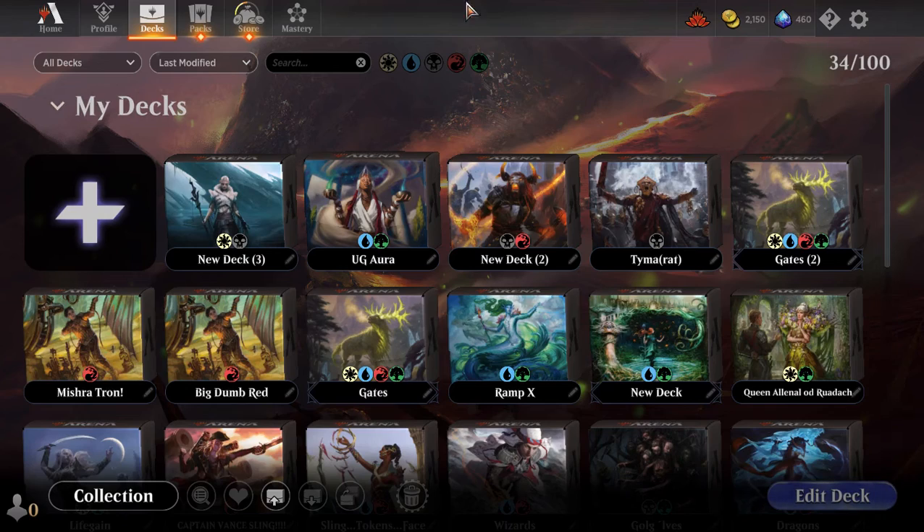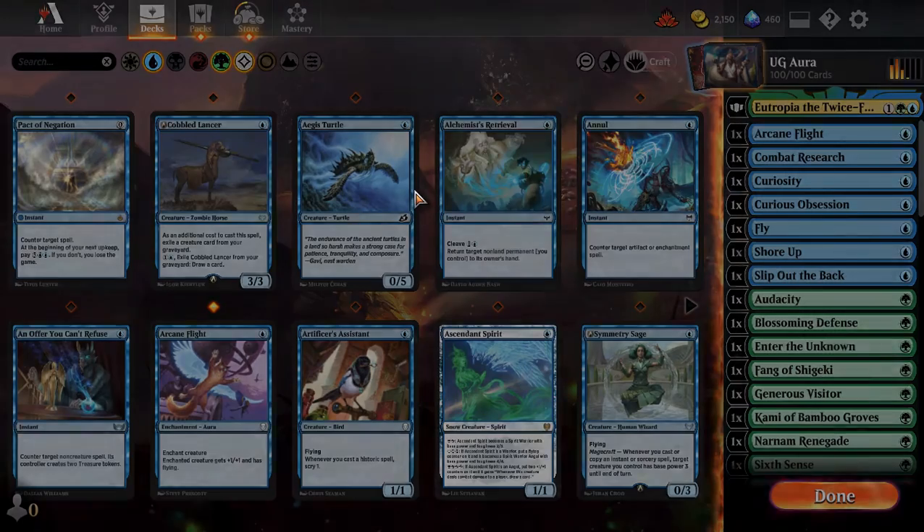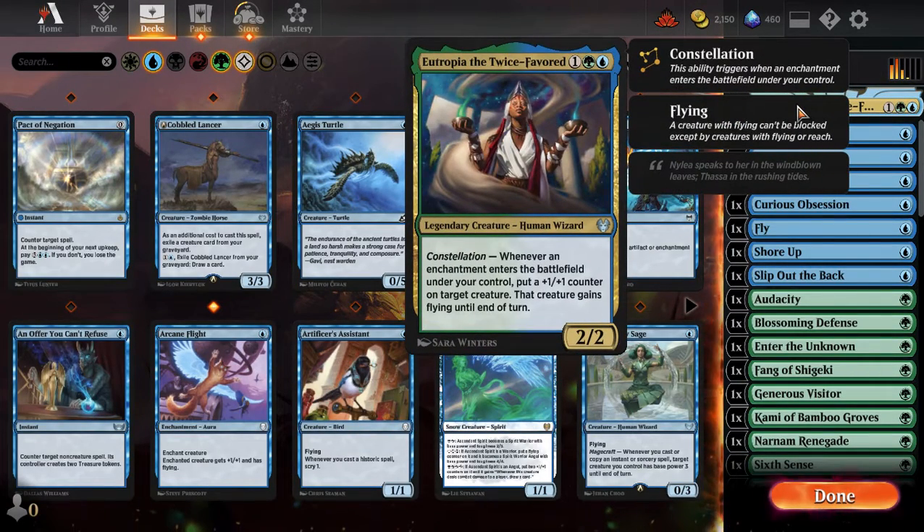Today we will be playing the Simic Commander Eutropia, the Twice-Favored. Eutropia costs one generic, one green, and one blue mana — three mana total — and is a Human Wizard. Her ability is Constellation: whenever an enchantment enters the battlefield under your control, put a +1/+1 counter on target creature. That creature gains flying until end of turn. Eutropia herself is a 2/2.